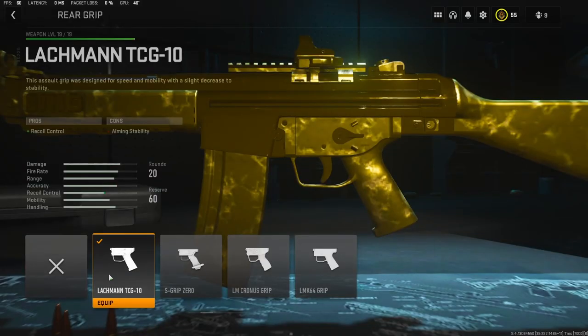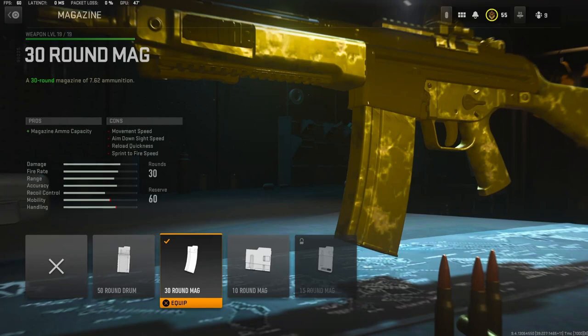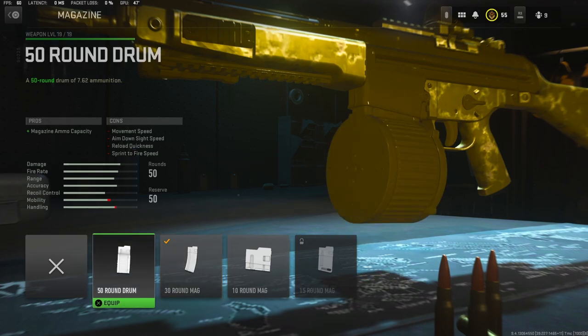Jumping quickly into the attachments — this is a lot of preference, so don't take it too far. This isn't the best Lachmann 762 class setup but in my opinion it's my best, if that makes sense. On the rear grip we're going to be using the Lachmann TCG 10 — it adds recoil control. For the magazine, the 30-round mag is definitely the way to go for me. I don't want to use the 50-round drum because it takes a lot of aim-down-sight speed and movement speed.